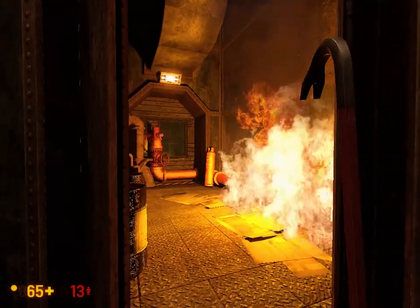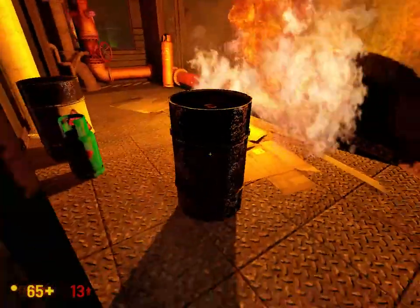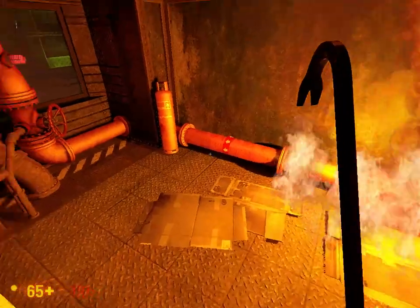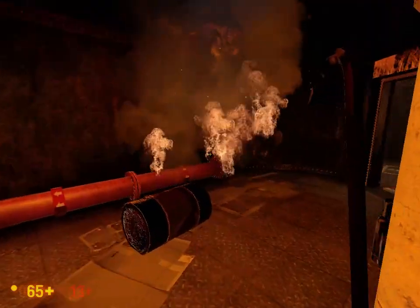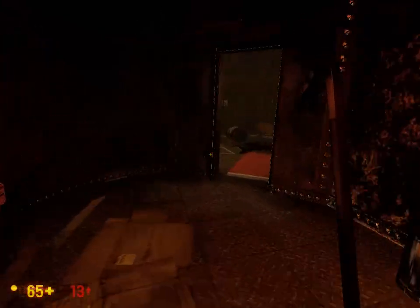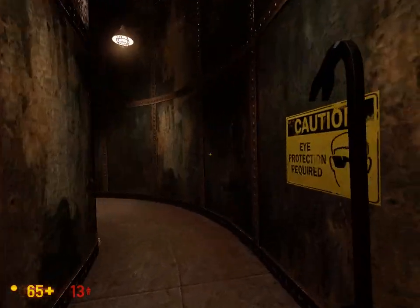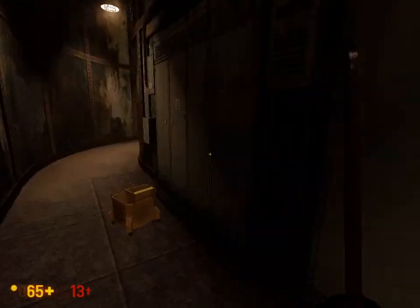Quite the nice redesign of this area. Might be able to run past all that fire without getting burned. Let's see here, we can go along the sides. Let's see if this does anything — nope, can't turn that valve. Apparently I guess it did work — this is weird. It didn't let me turn the valve at all, it just did the animation and that was it. Whatever, let's just keep on proceeding through this facility and try not to die.